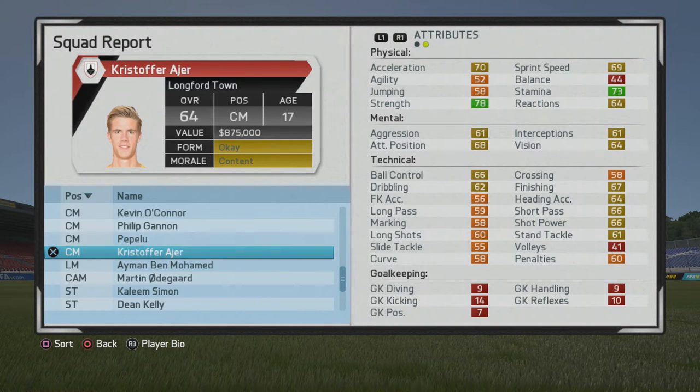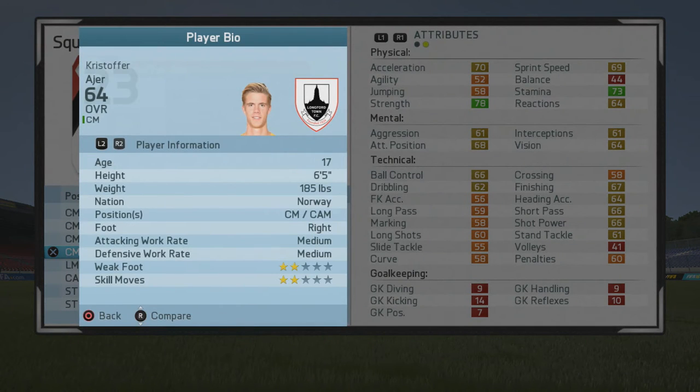What's cracking guys, welcome to another player go test. Here I'll be taking a look at Chrysopher Ayer, the 17-year-old center. He starts at 64 overall, has very good strength. He is 6'5", a center mid slash center attack mid, right foot with minimum work rates, two-star weak foot.